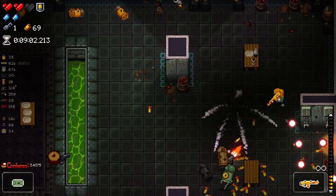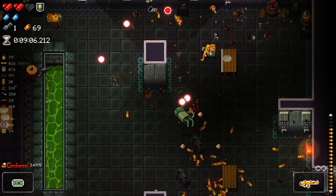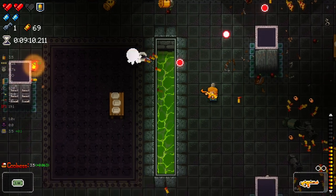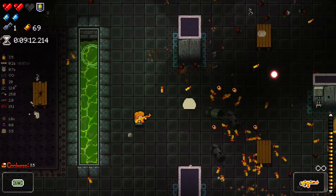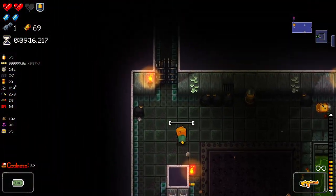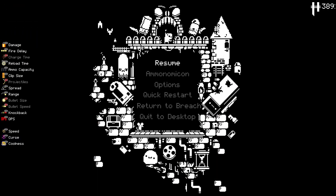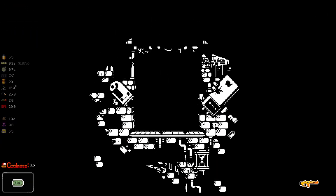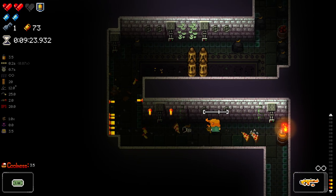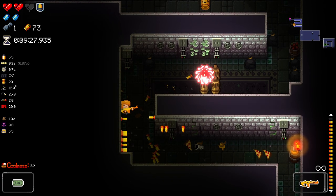I've overwhelmed myself a little bit here. We're good — keep it moving. I want to find a shop because we've got quite a lot of money right now. I'm going to kill you if you pop up somewhere nice — yeah you did. I'm going to kill you and then use these guys to get my coolness going.